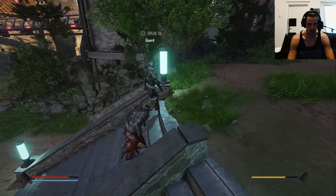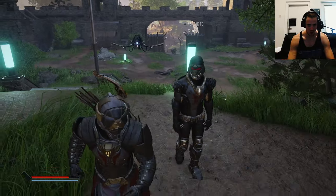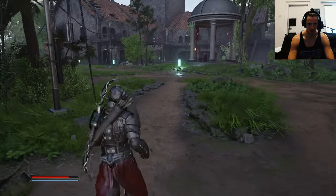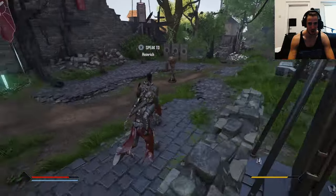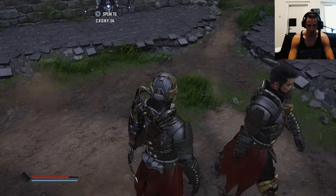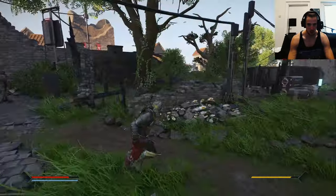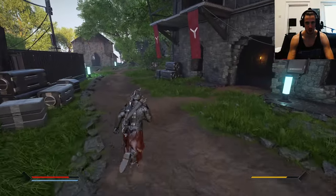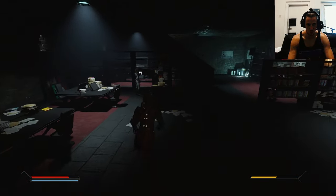I said a lot during my playthrough that I really like the old armor set of the clerics, and I then also said I like the new one even more. And this is definitely the best so far — the best cleric set with both the old and new ones meshed together into a perfect combination of red and white and silver and gold.